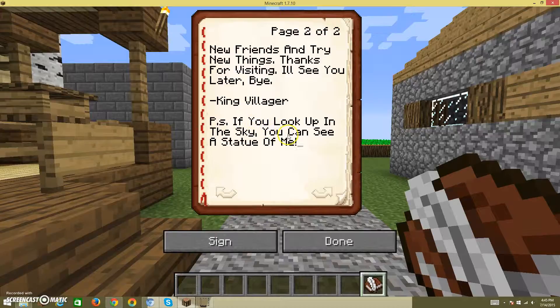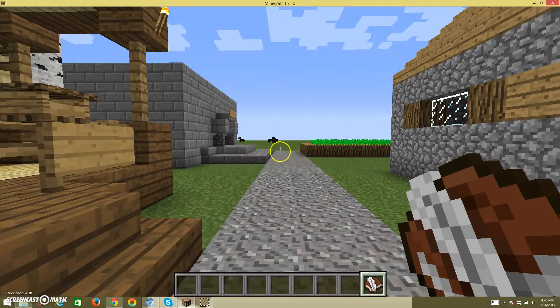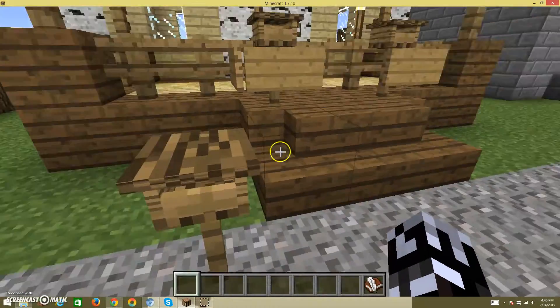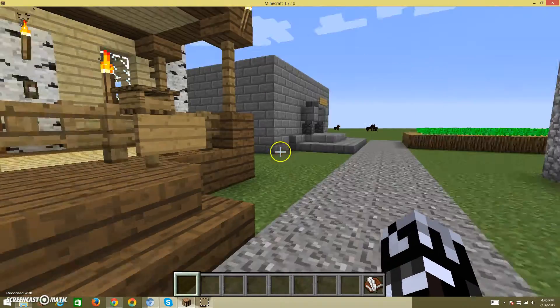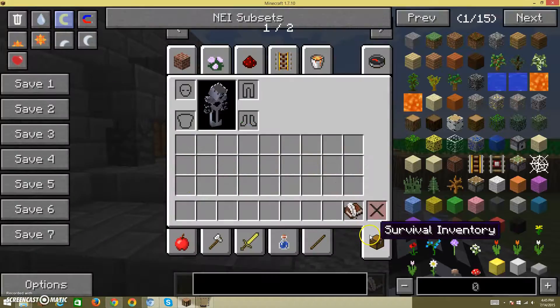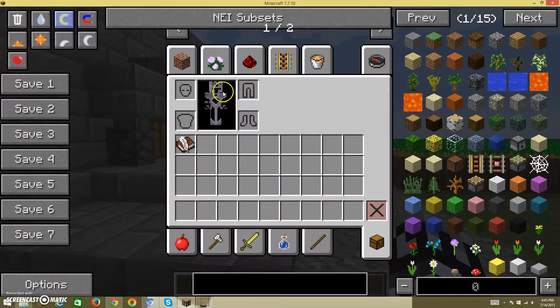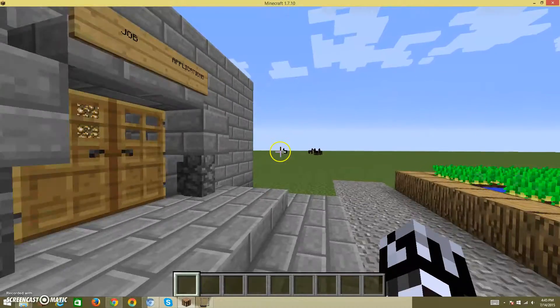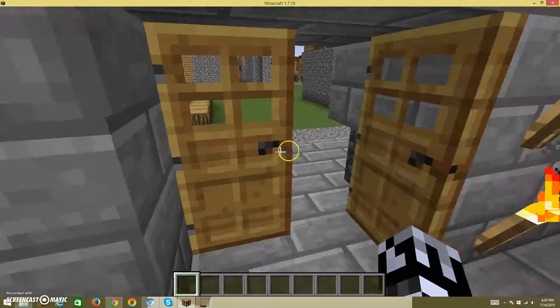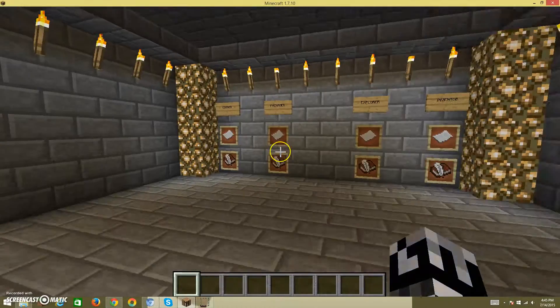Yes! If you look up in the sky, you can see a statue — I think that's King Villager, well, the statue of him. He said to the right of us. I got this in my inventory now. I also got a new skin, which was really cool.